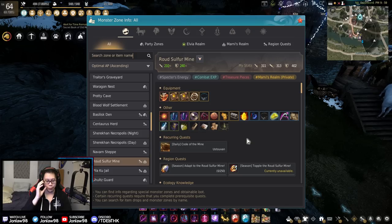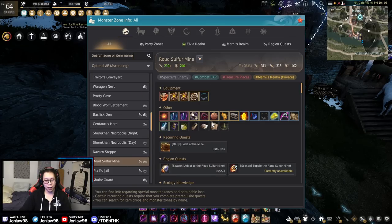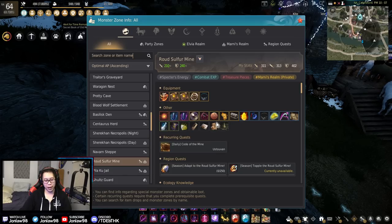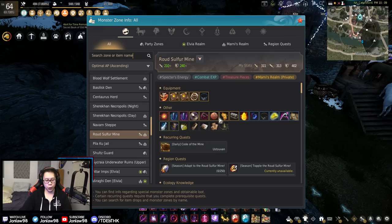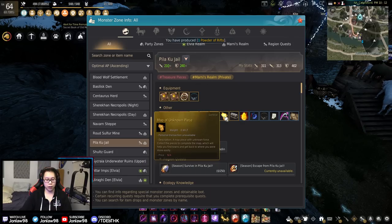Sulfur Mine used to be an actual grind spot back in the day, but nowadays it's kind of a meme. The only reason you're here is for the Map of Unknown Peace, which is one of the five you need for the full Archaeologist Map. The map is slightly easier than the compass — by slightly I mean a few hundred hours less out of a few thousand. The money here is not terrible but not the greatest. It's a few hundred million an hour even at 200–230 AP.